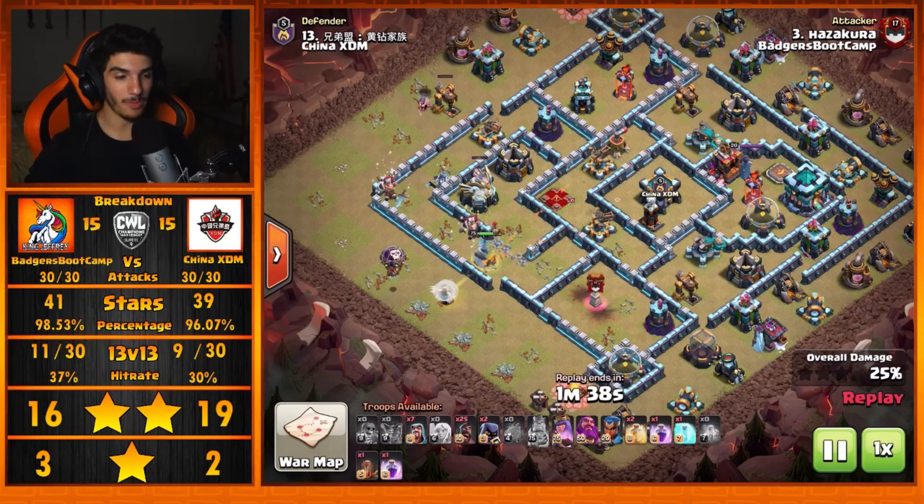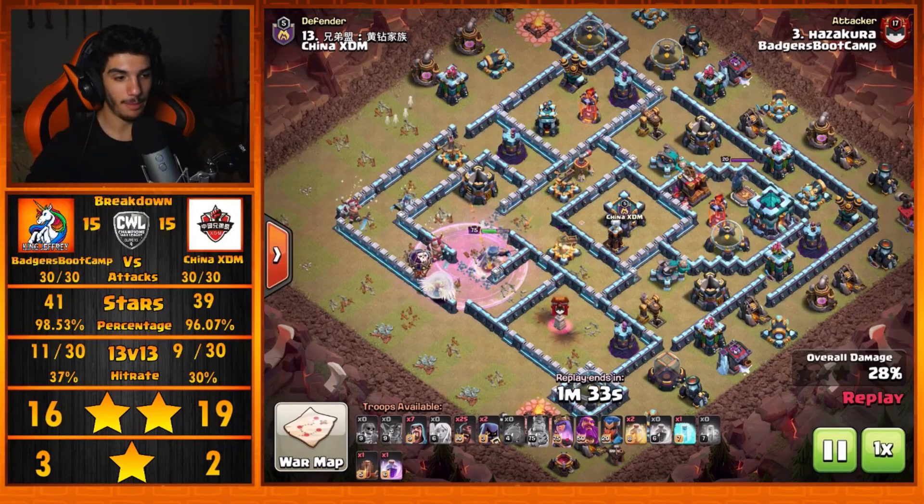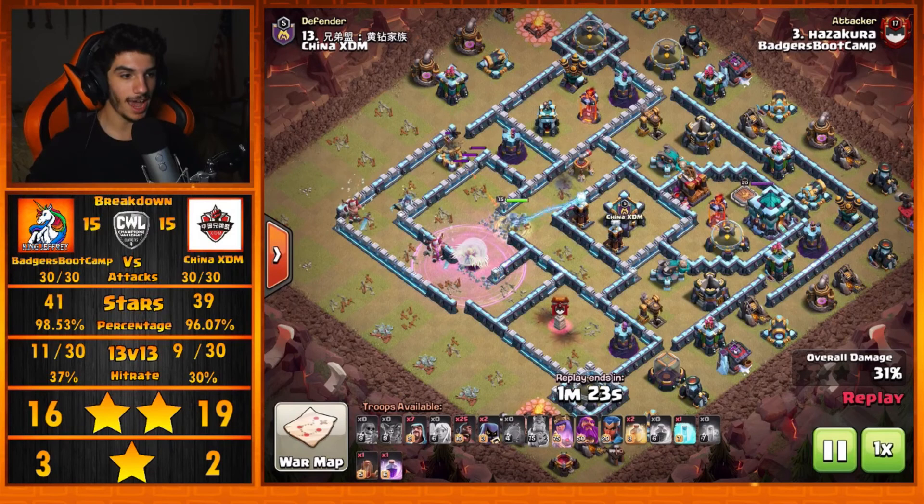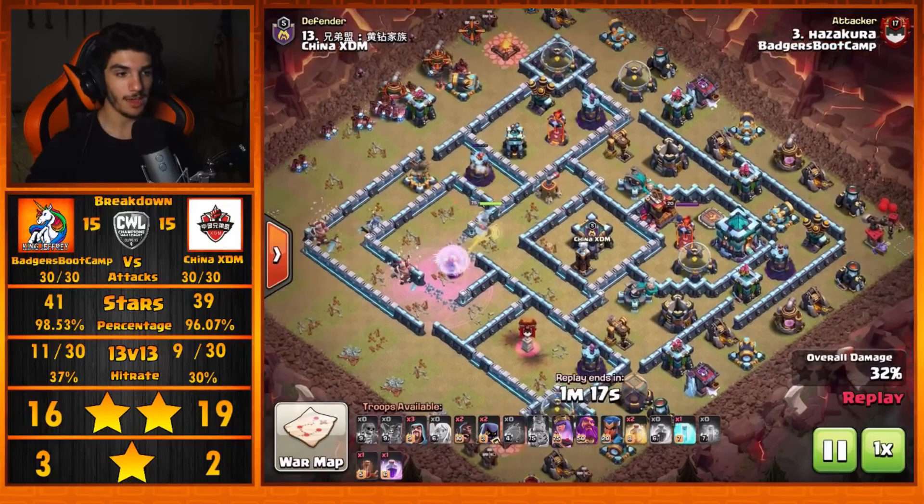We're already down to about a minute and 45 seconds. Typically you don't want to wait too long with the Hog Riders — you want to get them in at a minimum of about 1 minute and 30 seconds. The Hogs are going a little bit later than that, but it still works out. He drops that Coco Loon to make sure the Queen's healers stay alive. It pulls two Red Mines, but no Seeking Air Mines get pulled. The Queen can actually grab both Scatter Shots from where she's sitting, which is pretty clutch.